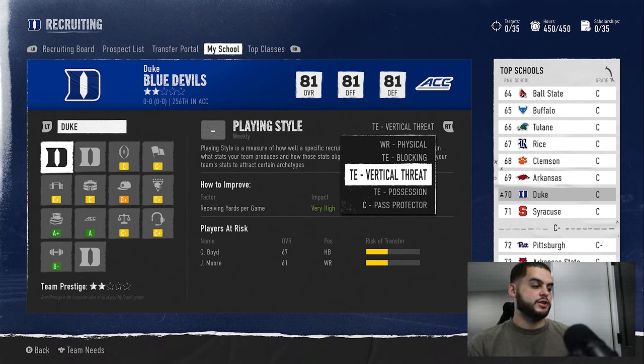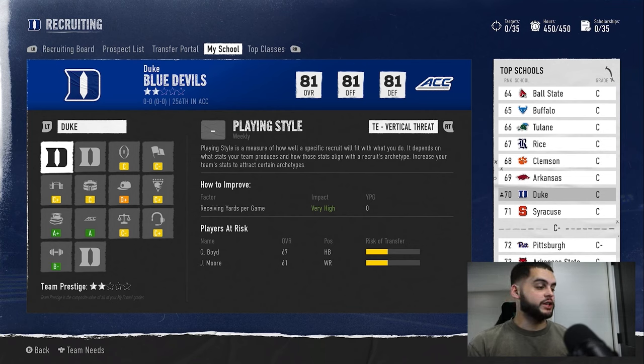If you read the bottom-left corner, team prestige is the composite value of all your 'My School' grades, so you must improve these to bring up your stars. I've seen people comment: 'I won the national championship, why didn't my stars go up?' Well, there are other things in play beyond just winning. Although winning is one of the most important factors, there are others.